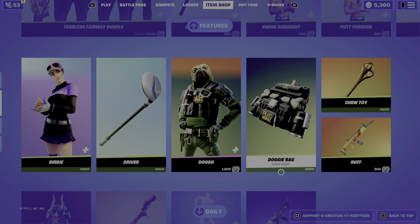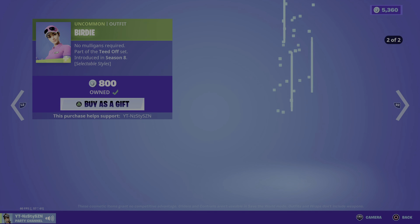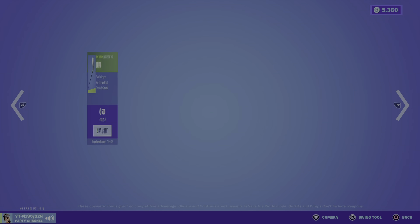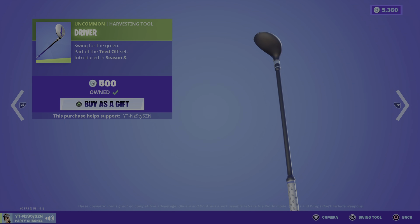We've got Birdie, which does have a second selectable style — came out in Season 8, 800 V-Bucks. We've got the Driver that also came out in Season 8, 500 V-Bucks.